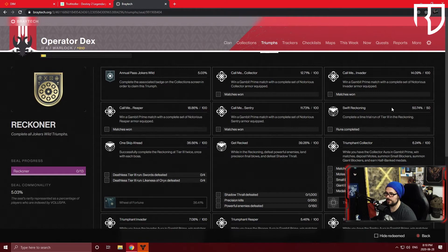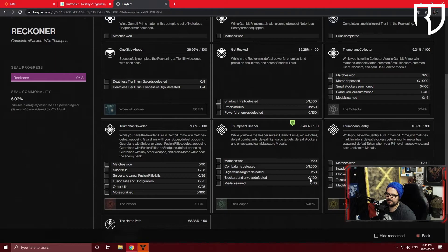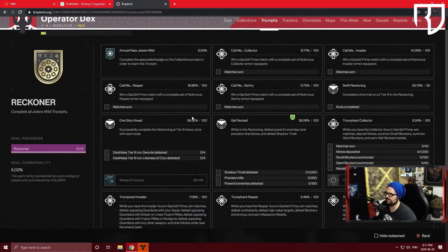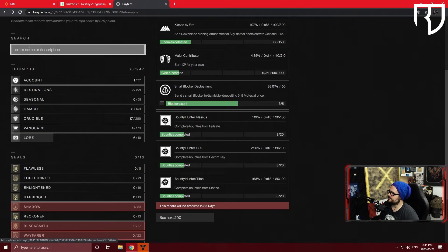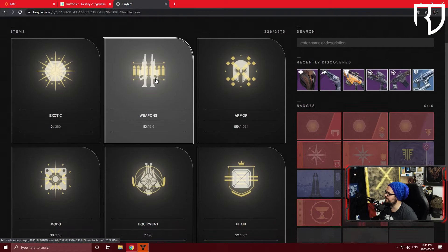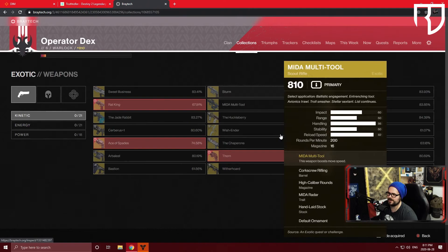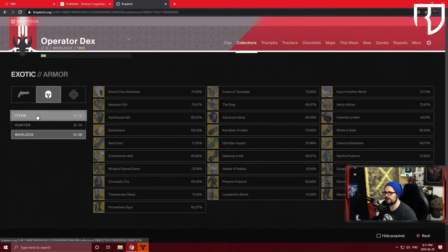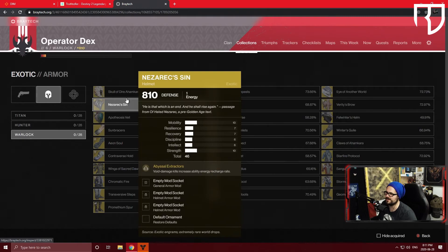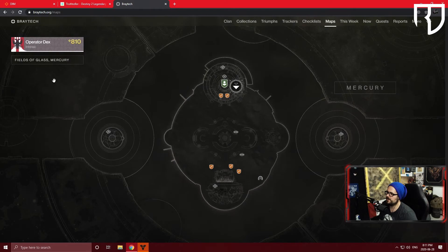You can click on a title and see exactly what you need to complete. This can be more specific than in-game — in-game you might just see a percentage, but here you get exact numbers like zero out of 100. If there are triumphs you're looking for, you can scroll through and find them here as well. The Collections section works just like Destiny's UI — for exotics, click in, separate them by category, and see them all laid out with names beside the items, which is great if you're a visual person.